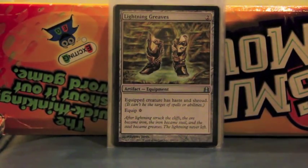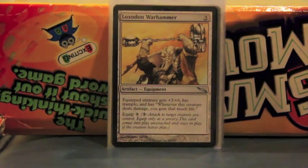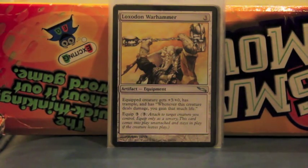Lightning Greaves — another haste option, another staple. Give him Shroud and haste. Shroud is also important because people will kill him once they realize what he actually does. If you play with a group of people for the first time, you're usually safe. The problem becomes when he wins the first game, and then it goes on. It's actually rather difficult to play in our local meta because people kill him.